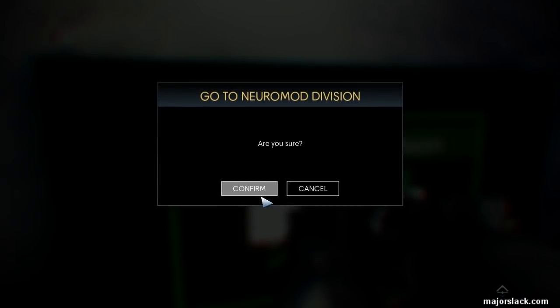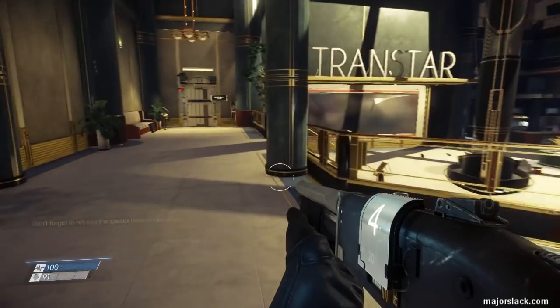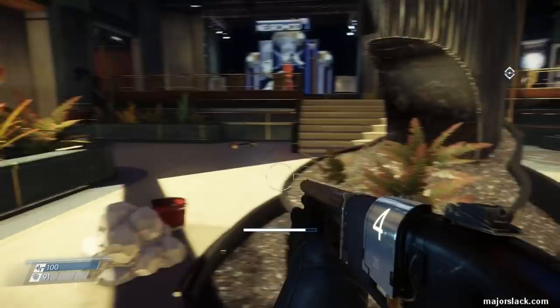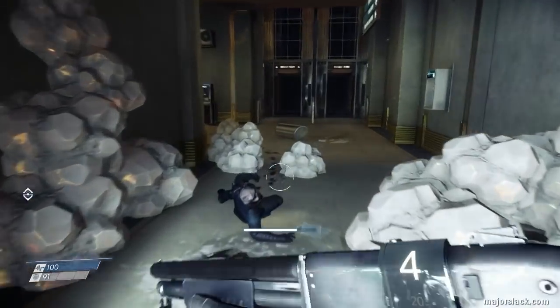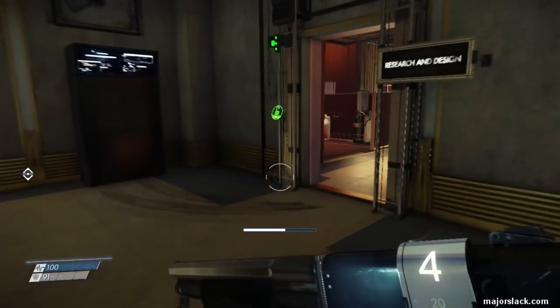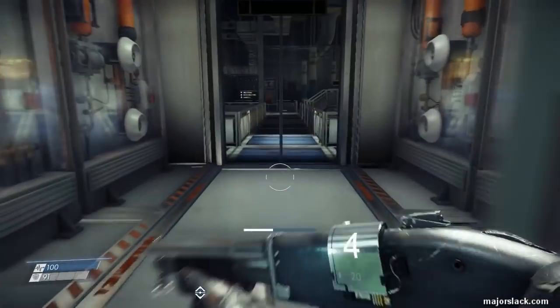Back to the Neuromod division. We've been here before, right at the beginning of the game. Here we are in the Transtar Neuromod lobby — it should be clear. Let's go way back to the beginning. Take a little jog here, back to the office area, back to the simulation lab.